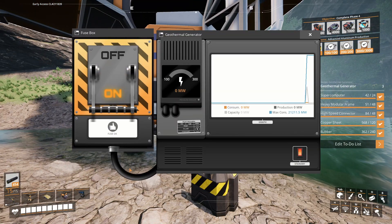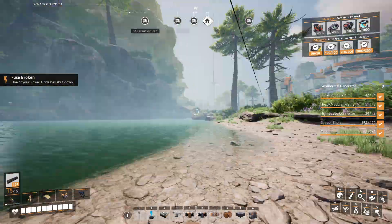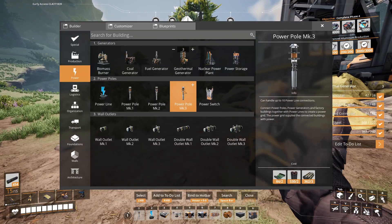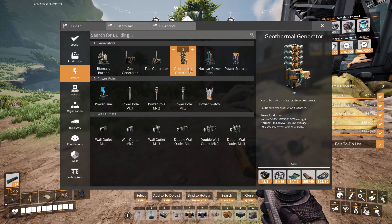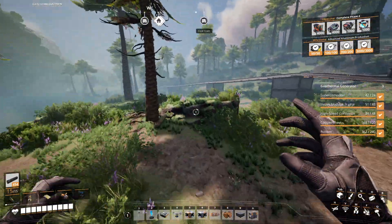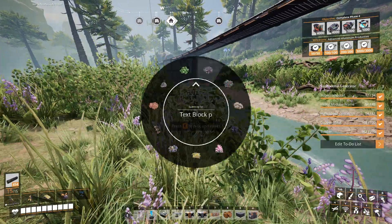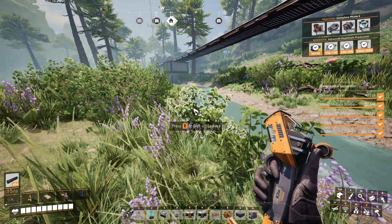I'm not working at peak efficiency — it is still certainly not enough. The wiki says pure is 200 to 600, 400 on average. That's pretty good — that's like an entire fuel generator just by itself. There's definitely some stuff there.